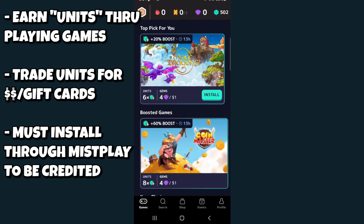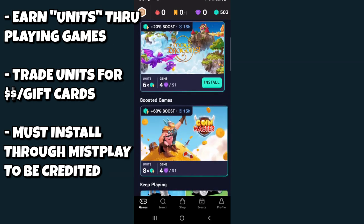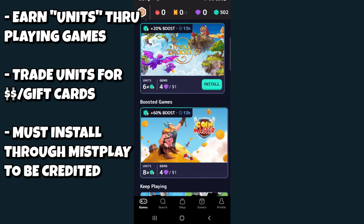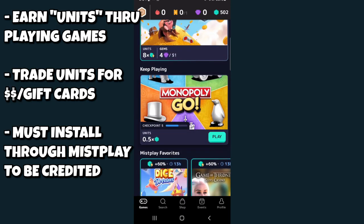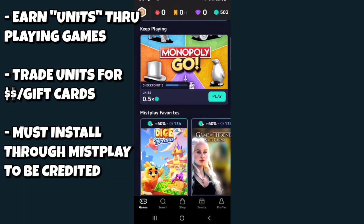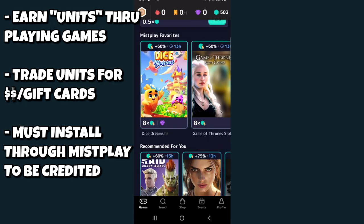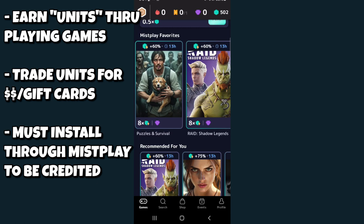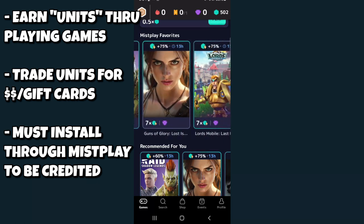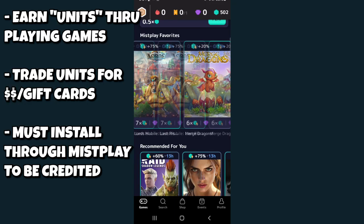The amount of units you can earn greatly depends on the game. They have a multiplier system — Coin Master is at 8x units, Merged Dragons at 6x units, while Monopoly Go is down to half. There's also Dice Dreams, Game of Thrones Slots, Coin Master, Raid Shadow Legends, Guns of Glory, and so on. They do have a lot of stuff available for earning.